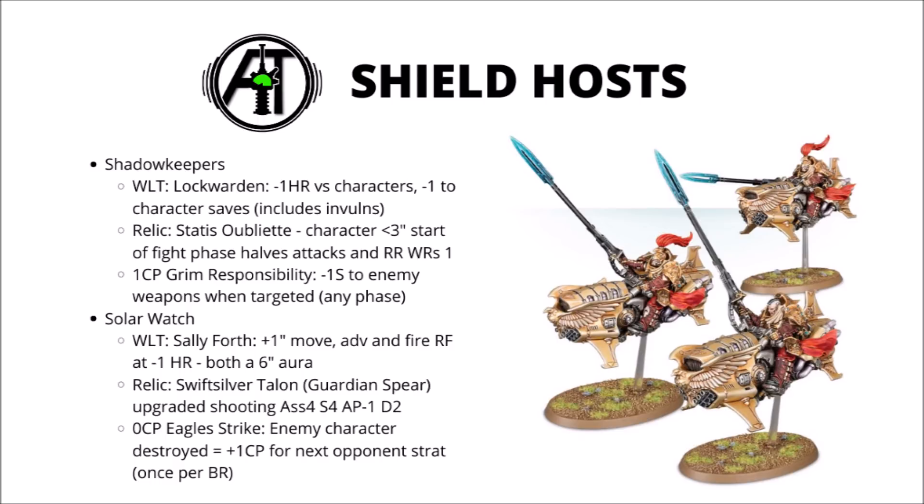The Shadow Keepers' Stratagem is my favourite bit for them — one command point for Grim Responsibility. When enemy weapons target one of your Shadow Keepers units, for the rest of the phase all enemy weapons targeting that unit are minus one strength. You can use it in the shooting phase or the fight phase. It depends on the strength of weapons targeting you — you won't gain much going from strength 6 to 5 against toughness 5 Custodes, but if you're getting hit by weapons of the relevant strength, this could be a really powerful debuff. Combined with other stratagems in this book, we could make Terminators incredibly hard to shift.